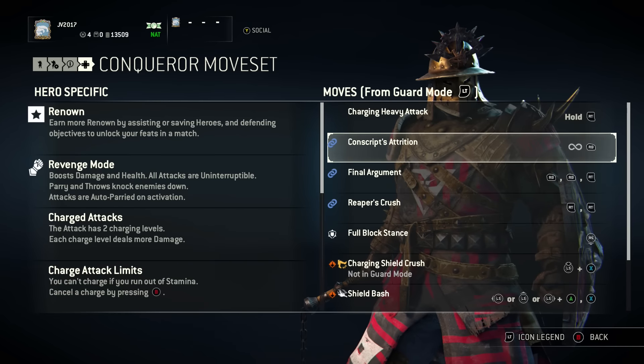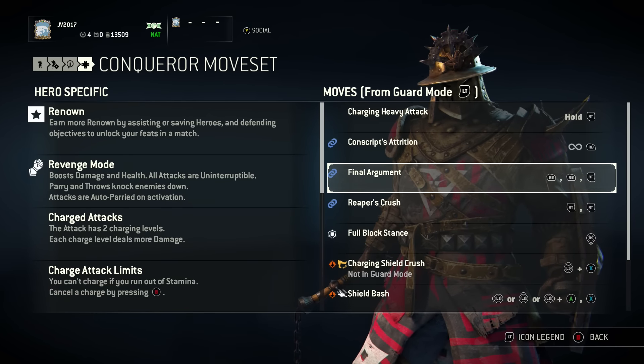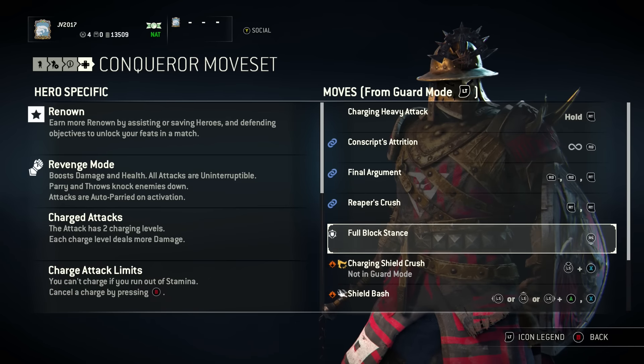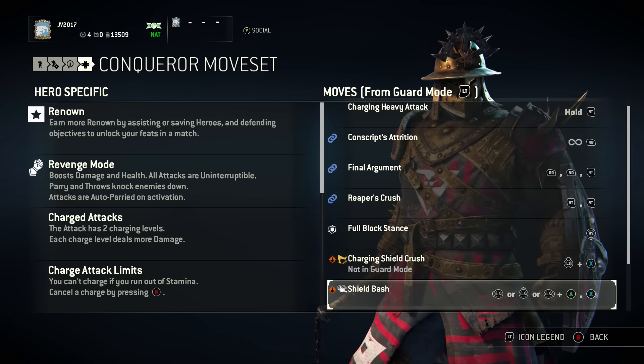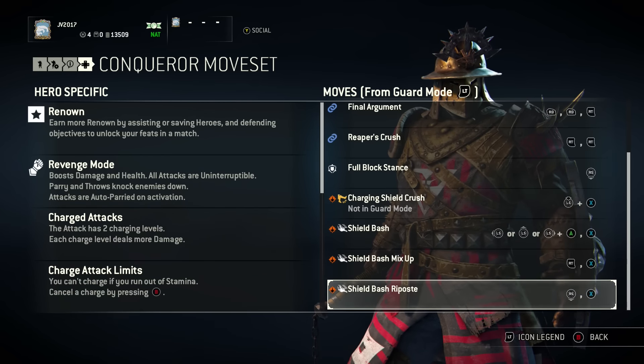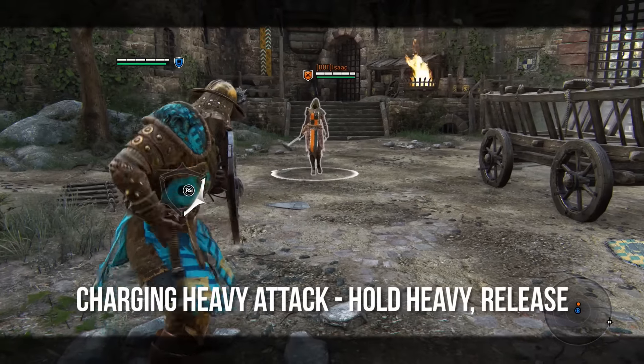Now looking at the moveset list, we've got a charging attack, a few combo chains to work with the block stance, and then four different ways to shield bash or shield crush. Obviously a lot of the focus is going to be on that and using it to your advantage. Let's go ahead and look at each of these moves individually.